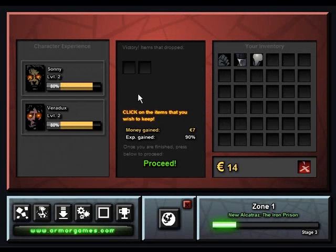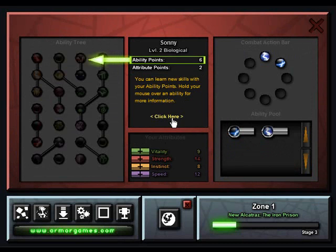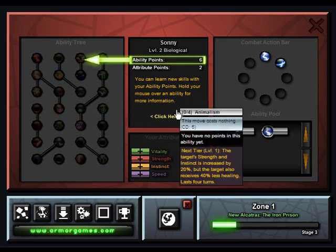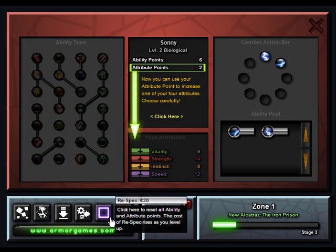So we leveled up to level 2. We got his objects and we stole his money because he's dead now — he doesn't need it. You can read the boxes yourself if you want to learn how to use all this. Ability points let you learn abilities and they're really cool — take animalism for example. Attribute points let you level up your speed, and they can all be respecced.